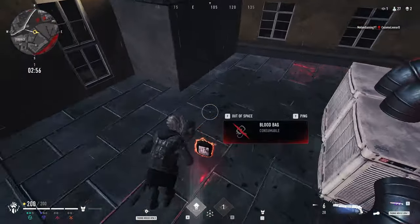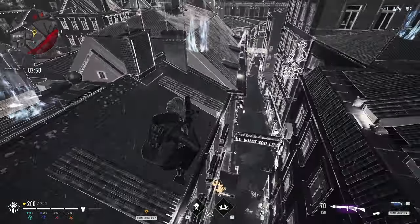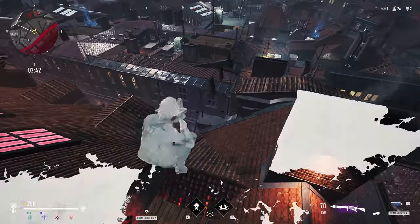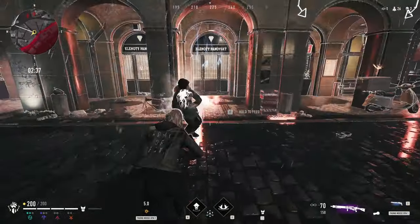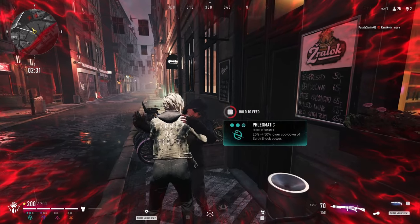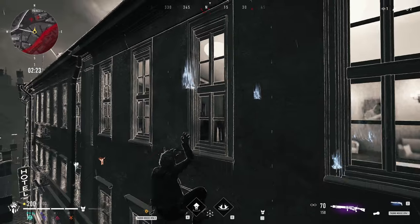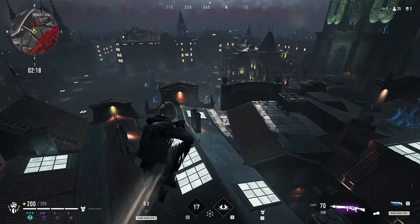My first objective when I spawn is always to find some weapons. The starting pistol can be useful to defend yourself, but almost any other weapon you can find will outmatch it — and don't even get me started on fists. I generally try to aim for a weapon shop, even though the risk is high. If I secure the closest spawn, I have a high chance of getting there first and at least picking up a good weapon or two. I always try to go for a combination of close and medium range weapons, such as an assault rifle or light machine gun, paired with a shotgun or a silenced submachine gun. I don't use melee weapons often, but if you are stuck after using a movement ability, they can hit very hard.